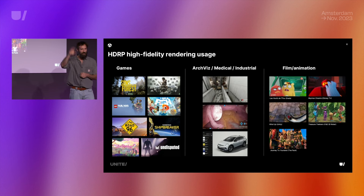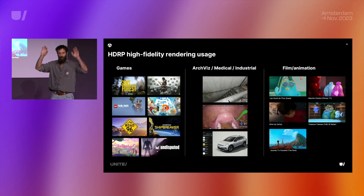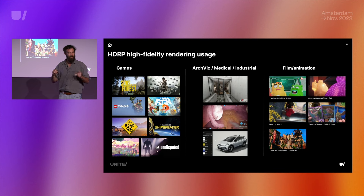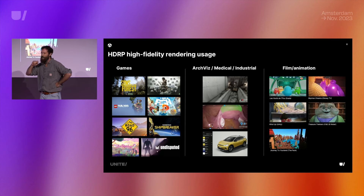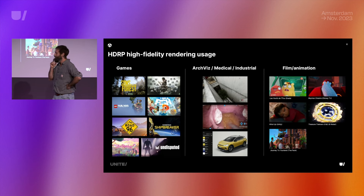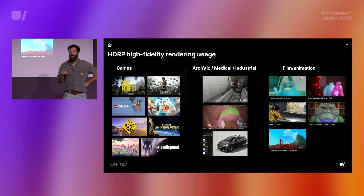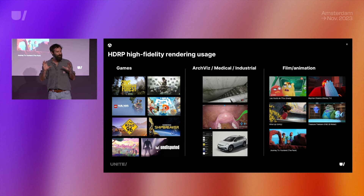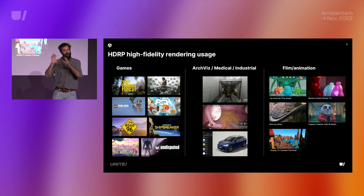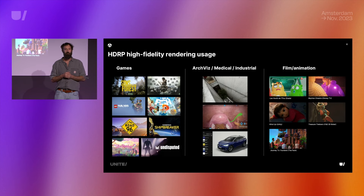Raise your right hand if you know the game, both hands if you played it — Sons of the Forest, I am Fish, Slime Rancher 2, Lego Builder's Journey. Lego Builder's Journey is a beautiful game to play with kids, and there's a URP version for mobile and an HDRP version for PC and consoles using ray tracing. And Hardspace Shipbreaker.